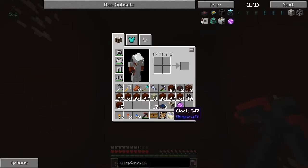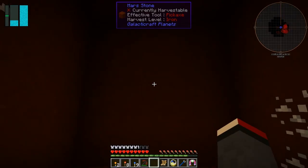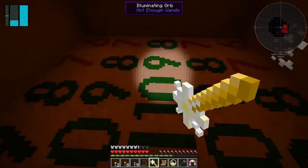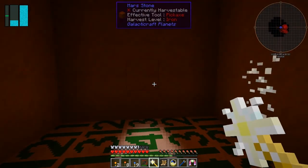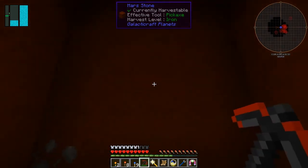Let's have a look at what we've got in the loot chest. We've got an illuminated wand - I don't know what that does. Right-click on a block to spawn light. Actually, as it happens, that would be great.